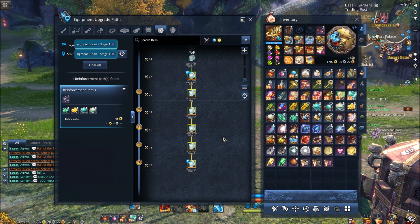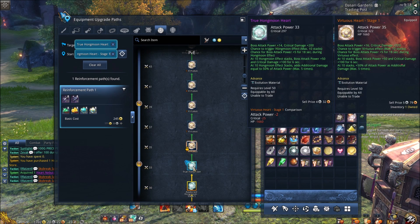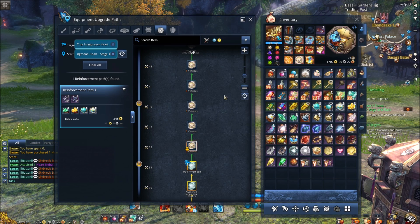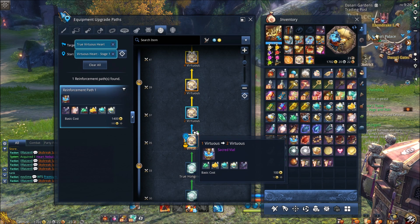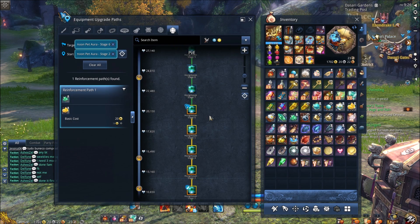Next is the Hanmoon heart. The nice thing about the heart is that for the lower stages it doesn't cost any big ticket items — no premium transformation stones, empyrean spirit stones, or oils. The best place to aim for is the true Hanmoon heart, which gives around a 40k to 50k DPS increase. After this stage it costs three sacred vials per upgrade, and the heart is not as good a DPS increase compared to the soul, so there's really zero reason to waste 32 sacred vials maxing out your heart unless your soul is already maxed.